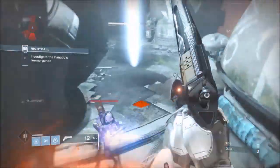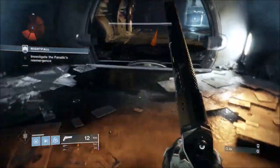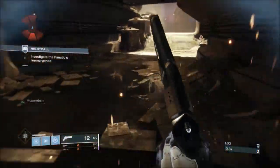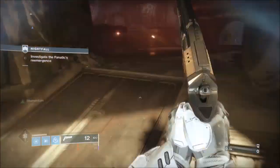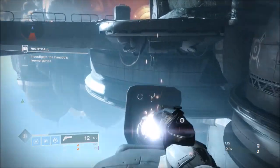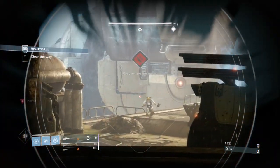This is quite an annoying Nightfall to learn because the boss was a struggle - I never really done this many times in the strike playlist. But once I came up with a strategy it's pretty good. Breaking the strike down, you've basically got three main encounters: the tank encounter, the two-plate encounter, and then the boss. In between you do have some pockets of ads - some I fight, most I don't.